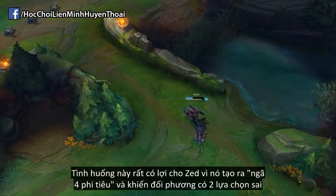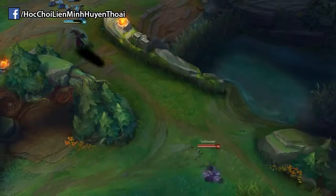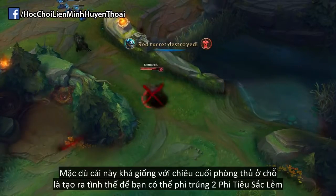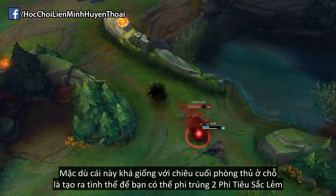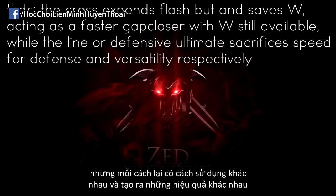This situation is extremely beneficial for Zed, as it creates the cross and the two incorrect choices. Although this is not to discredit the defensive ultimate or the line, as all three of these mechanics create a good situation for hitting two shurikens and let you stay out of dangerous range. But each one spends a different amount of resources for it, and as a result they have different follow-up actions.